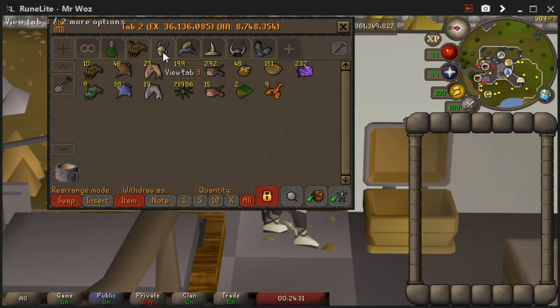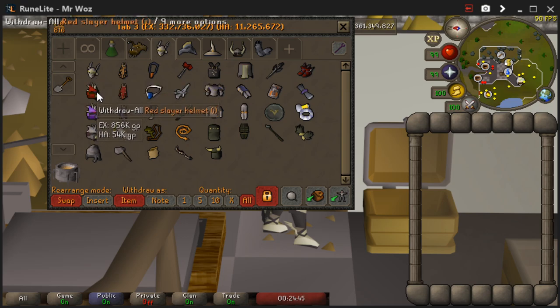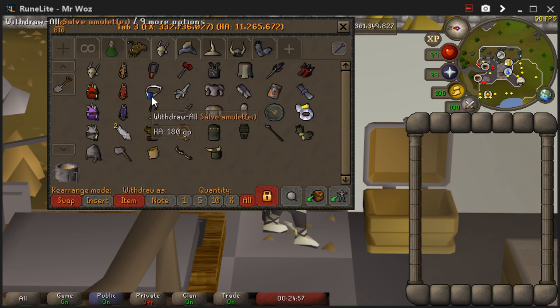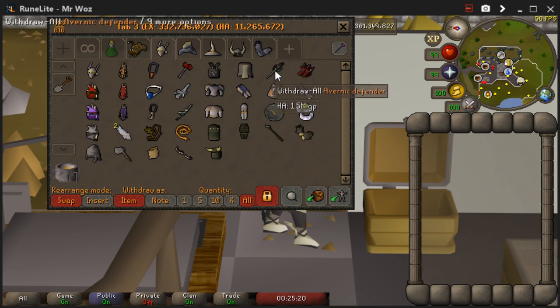The next one is my favourite tab — my melee tab. In the first row I've put my helms in a certain order: faceguard, slayer helms and Dwarven helmet. I've got my capes done best to worst. For amulets I've got tortures number one, then salve amulet, dragonbone, etc. My weapon section has my two spec weapons, the lance, whip, bludgeon and bandos gear, then Justiciar, and proselyte full outfit which you'll need for slayer. For shields I've got the best which is the Vanguard defender, then dragonfire shield and the V shield for killing basilisks. I've also got boots, blessing, amulet and gloves.